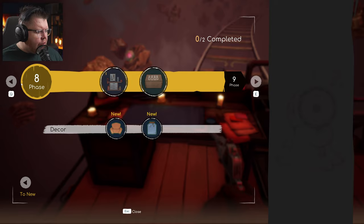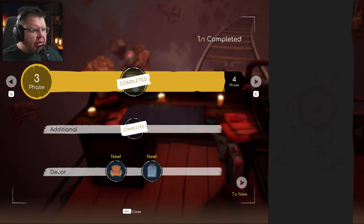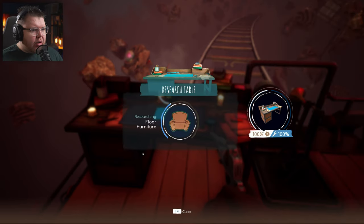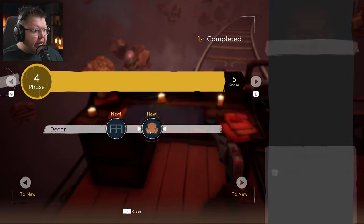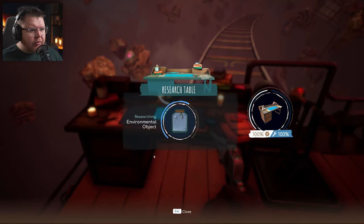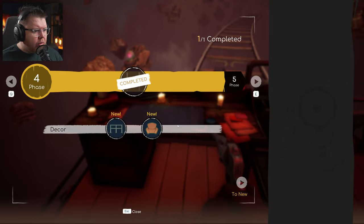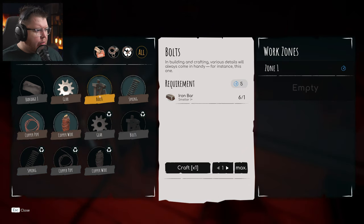I noticed these additional research items have a use. The deco ones at the bottom are just more decorational pieces and they'll probably be cheaper — like one iron bar to unlock floor furniture. Next up we've got the environmental object, so we'll grab that as well. We're just going to go through all of these things until we have no resources left.